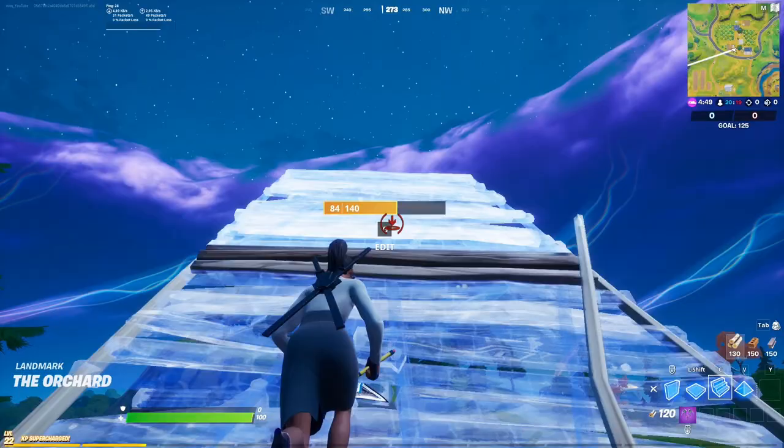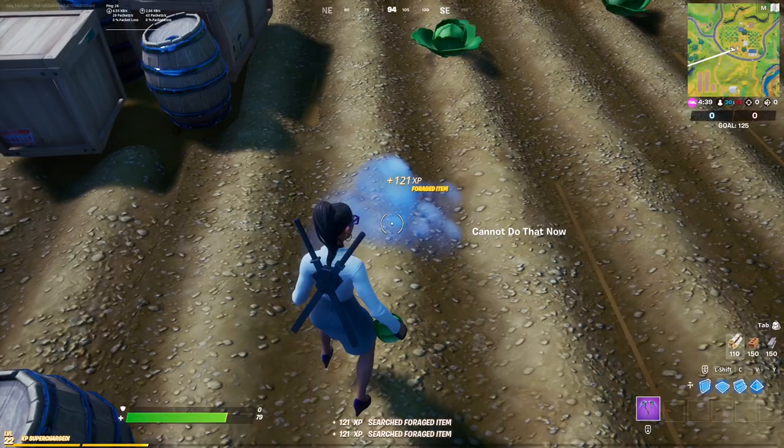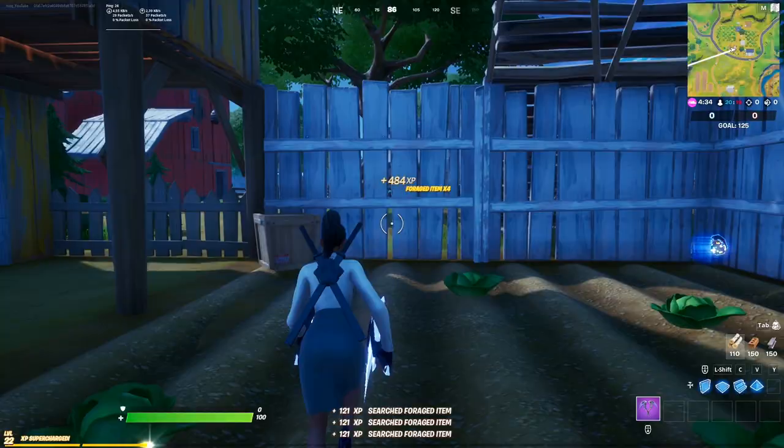First, you want to go to Team Rumble. In Team Rumble, the storm moves faster and even if you get killed, you spawn back on the field. When you get into the game, land onto the orchard and build a ramp up to 4 or 5 stories high and jump down to take damage.